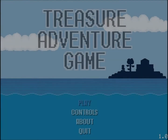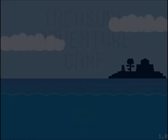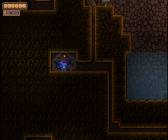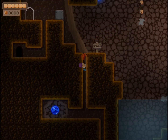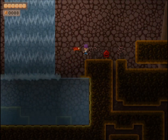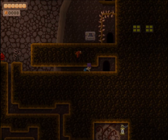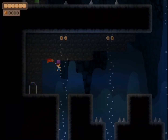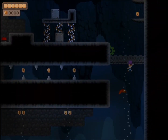Welcome back everyone to another episode of Treasure Adventure Game. Let's see if we can make it to the town of Samora this episode. Last episode we died in this cave — it was our first death — so let's try to repay that bug in kind for killing us. He took me off guard; enemies usually have red eyes if they're evil, and since that bug did not have red eyes, I thought he was a buddy I could talk to. Well, I'm not going to let my guard down this time.